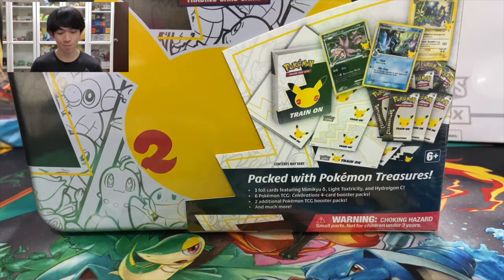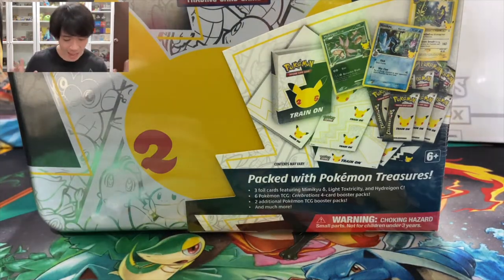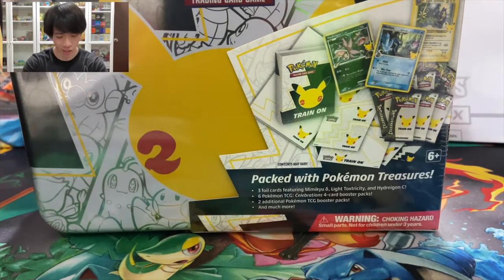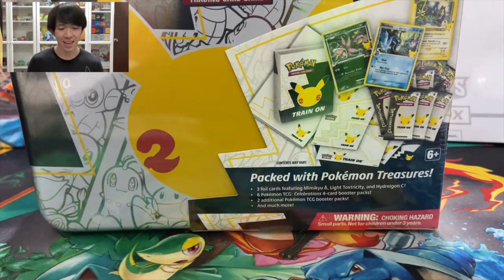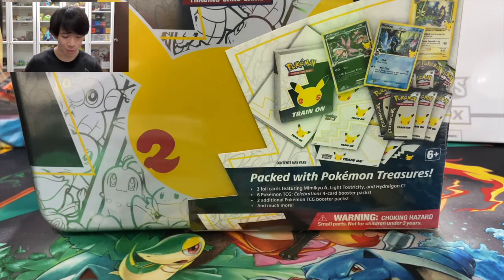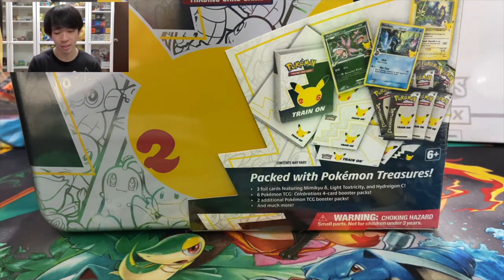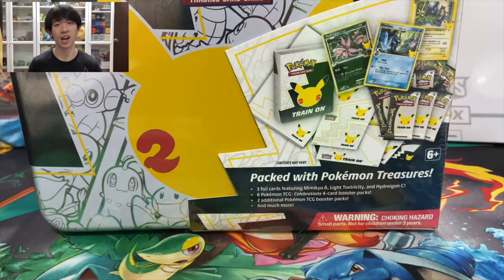Here it is — the Celebrations Collector's Chest! It took me quite a while to find this product because right now it's out of stock. At least I got this one Collector's Chest. It's a very nice chest because it has Pikachu in front, and it's in combination with the 25th Anniversary. I am excited because I just love opening Celebrations products — they have Celebrations packs, and I'm still trying to collect a whole master set of Celebrations cards.